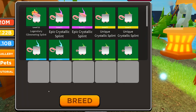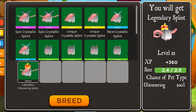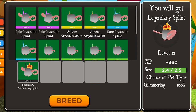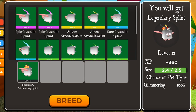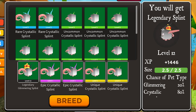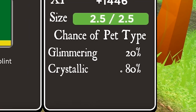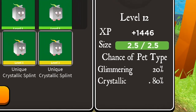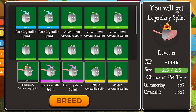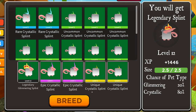So if you did everything correctly, you should have a max or almost maxed size Legendary or Epic, and a whole bunch of Crystallic pets. Now all you have to do is breed it with the Crystallics. As you can see on the right side, it gives a really high chance to get a Crystallic. Now you just press breed. If you don't get the Crystallic on the first try, don't worry, because you still have a lot of other Crystallics saved up to make it a Crystallic.